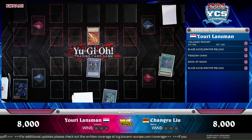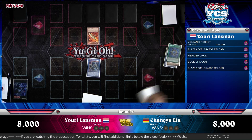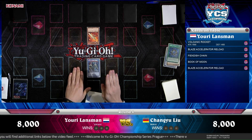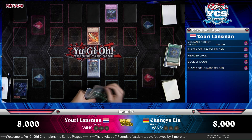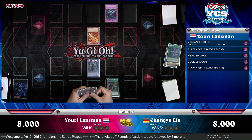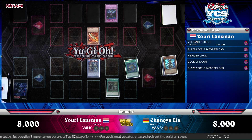There is no release of rituals — no response to the summon because he didn't attack yet. Changyu is targeting the back row, and he targeted the Fiendish Chain. That happened last time as well — Fiendish Chains are really good bait, making sure they get targeted for extra advantage. Here comes the Preparation of Rites — Mirror is coming back to hand, and then any ritual seven stars or lower goes to his hand. That covers almost all of them.